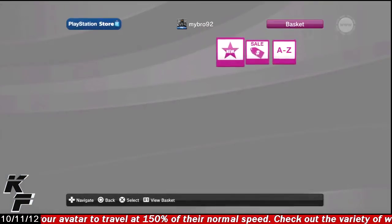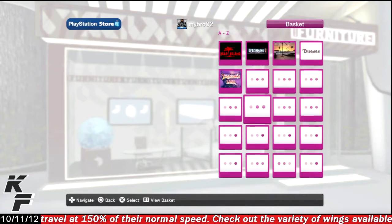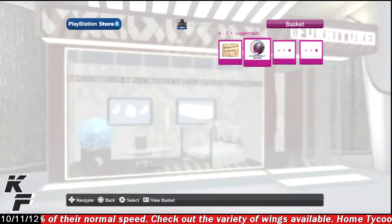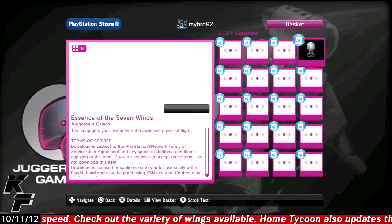If you would like to buy this Active Item, all you have to do is head over to the furniture store, scroll over to the A through Z icon, then down to the Juggernaut Games icon, and you will see this Active Item available for the price of $2.99.